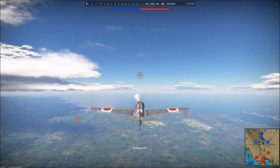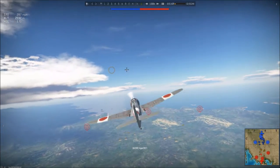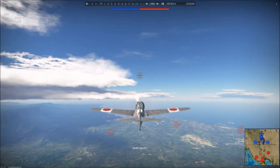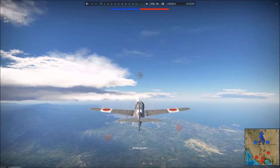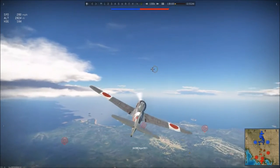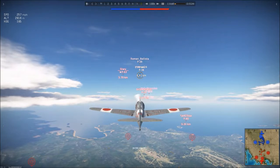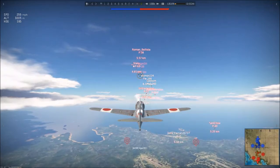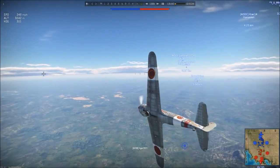This is the premium version of the KI-100, and the stats are a little bit worse than the spaded version of the non-premium. The turn time is 21 seconds as opposed to 18.7, and the climb rate is a little worse on this thing. The non-premium KI-100 is also 6 miles an hour faster. I'll go into the details in a later video when I review those aircraft.